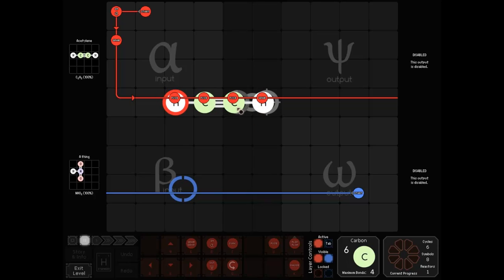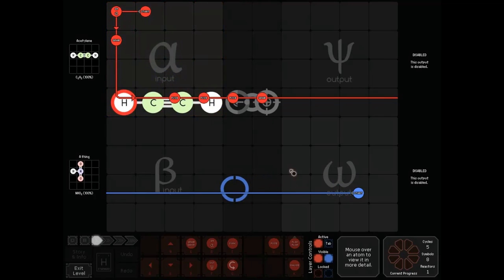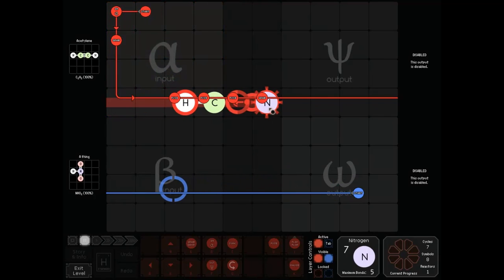What we're about to do here is fuse a carbon into a hydrogen. Carbon is periodic element number 6, hydrogen is element number 1. Add them together and you get 7, which is nitrogen. And there we go — nitrogen.